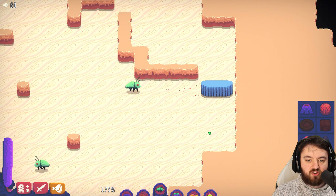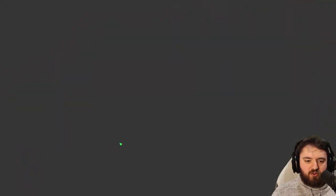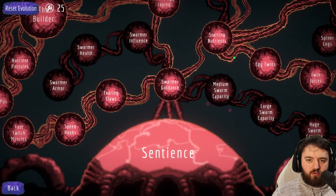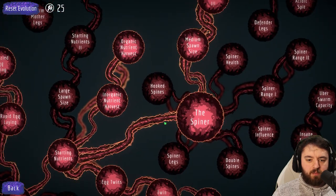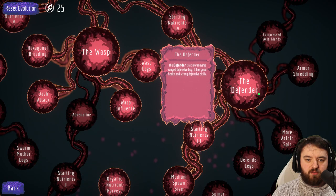But you can see their wee attack animation here. Let's look at their upgrades on the evolutionary tree. Once you follow along the path, you will probably have to go through the Spinner if you want the quickest route up to the Defender.